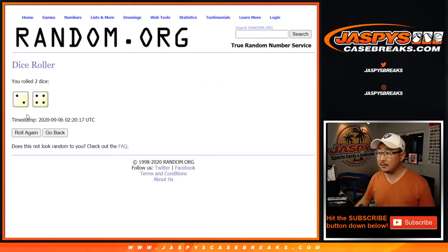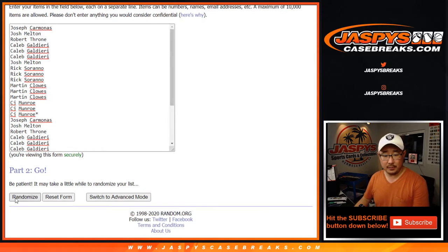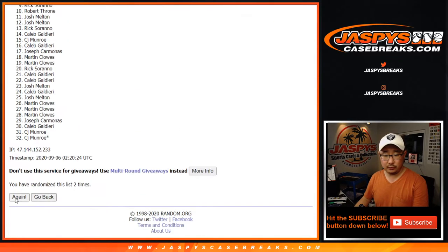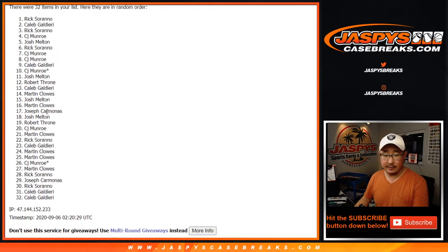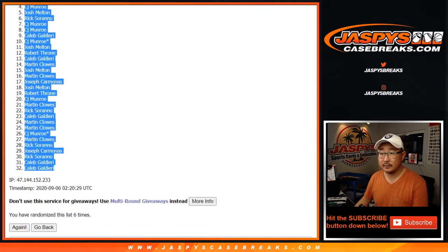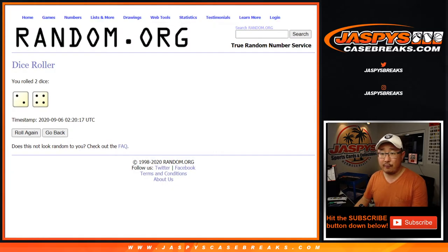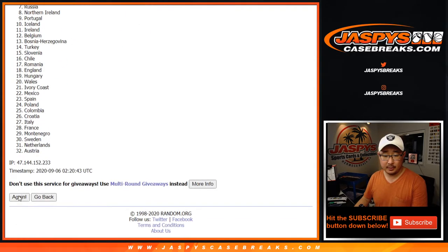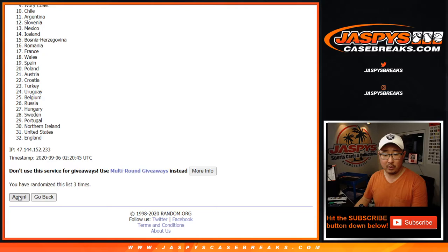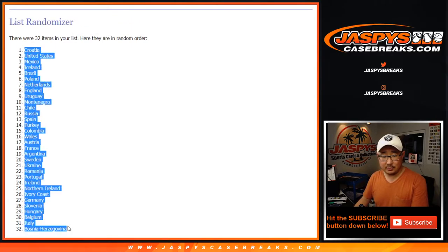Let's randomize each list — names and countries six times, two and a four. After six randomizations, we've got Rick Serrano all the way down to a couple of Calebs on the names side, and Croatia down to Bosnia-Herzegovina on the countries side.